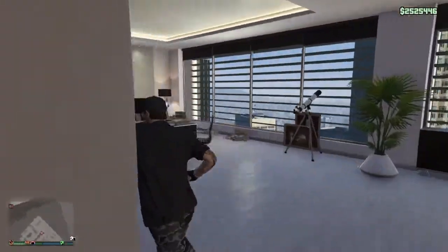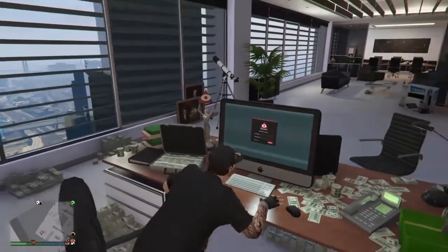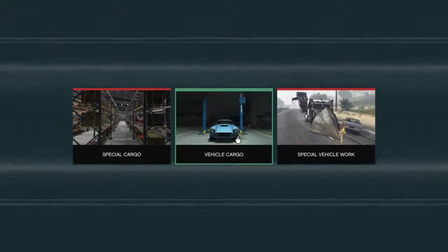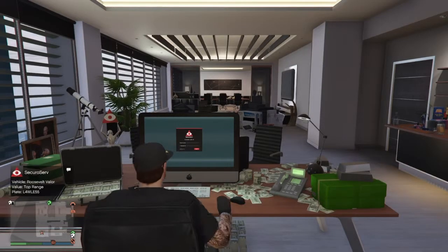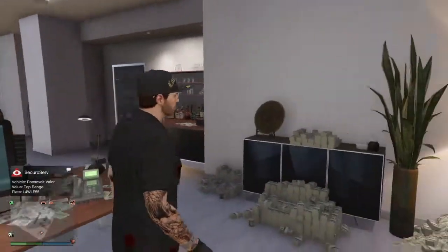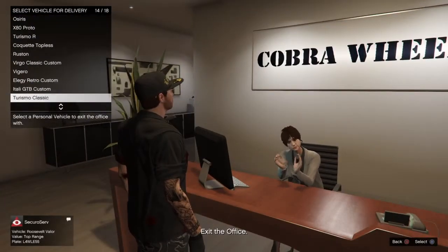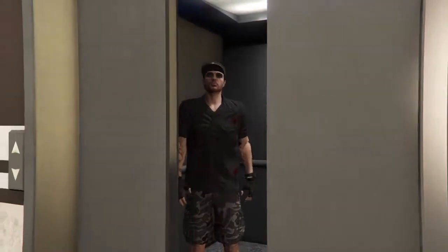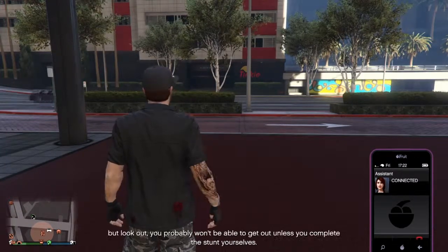Now here's the trick: what if I told you there was a way to manipulate which car you are going to get and also its range? All you have to do is fill the warehouse with 78 cars, leaving one car you don't have — that will be the car you get when you start the next mission. As proof, since I just sold the Roosevelt Valor, it is the only car missing from my garage. I start a new mission and — there it is — we got a Roosevelt Valor, a top range car. I'll show footage of retrieving it now.